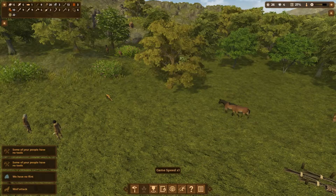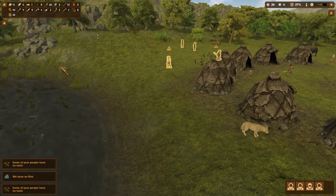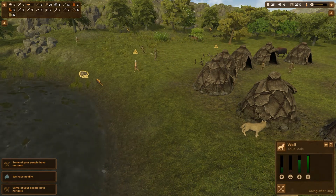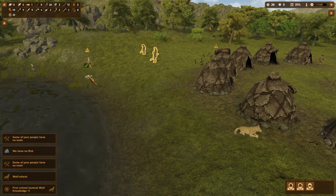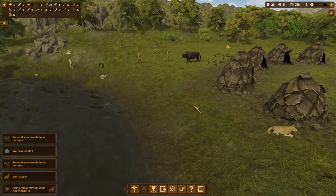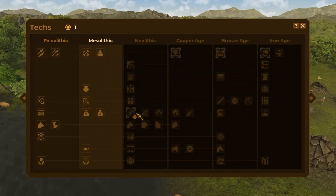Wolf attack! Hold on, everybody deal with that. Okay, there we go. We just need nine points, then we can grab cereal domestication and unlock the Neolithic.